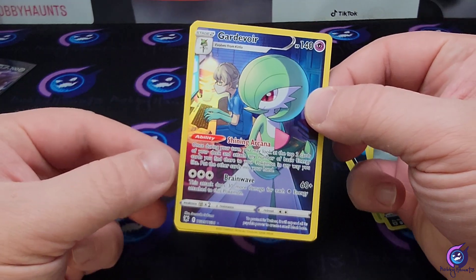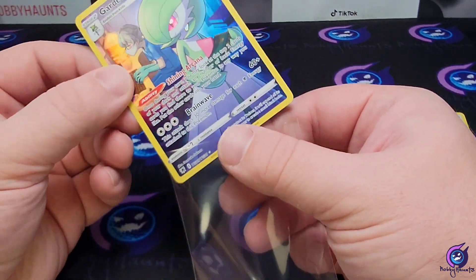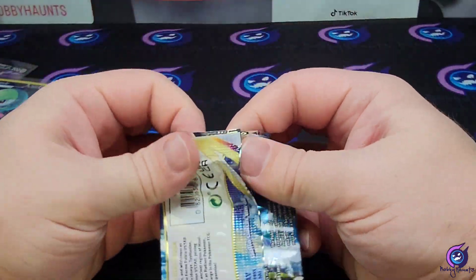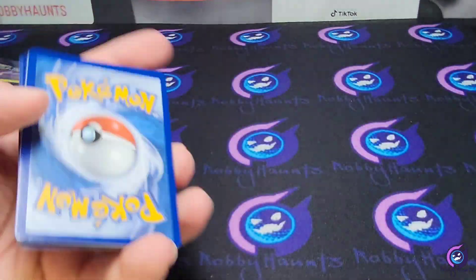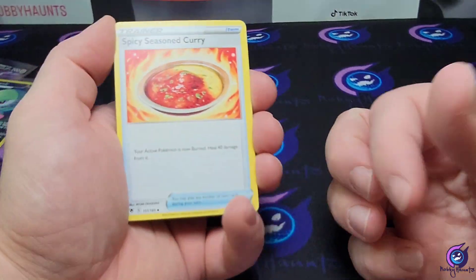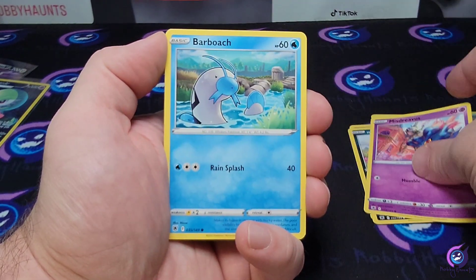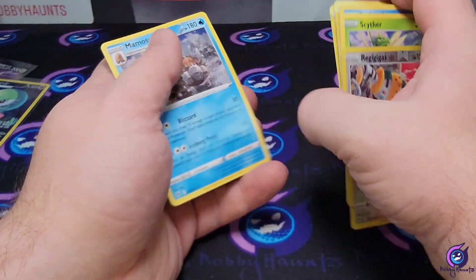We got a Gardevoir from the Trainer Gallery and a Leafeon behind that. So far we're getting some stuff. Energy — a spicy one — Sizzlipede curry, Electrode, Gardenia's Vigor, Ralts, Sneasel, Misdreavus, Barboach, Scyther, a Regigigas reverse, and a Mamoswine non-holo.